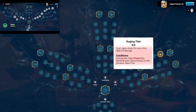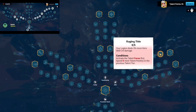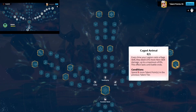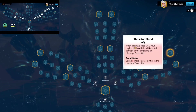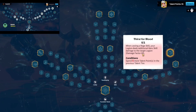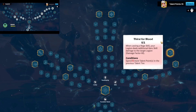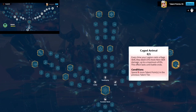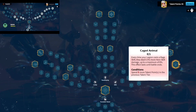Take Raging Tide next — your legion deals 0.3% more hero skill crit damage. Bakshi and Emrys are going to be celebrating. At the end you have two options: Thirst for Blood or Caged Animal. Thirst for Blood is excellent for cavalry — when casting a rage skill, your legion deals additional hero skill damage to the target legion, damage factor 60. Since cavalry typically go in and get out, this is the best talent to pick. However, if you're rallying cities or passes where you'll be locked in a fight for a long time, Caged Animal is the way to go.